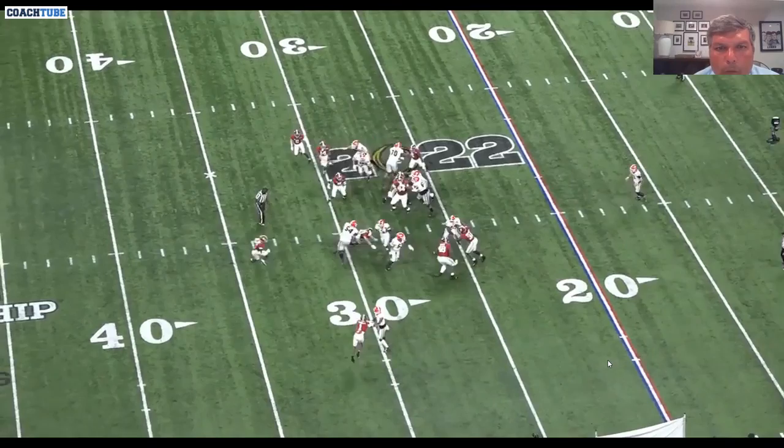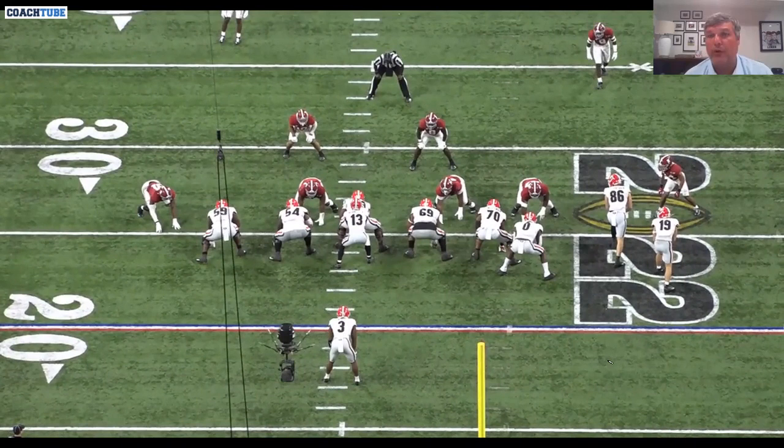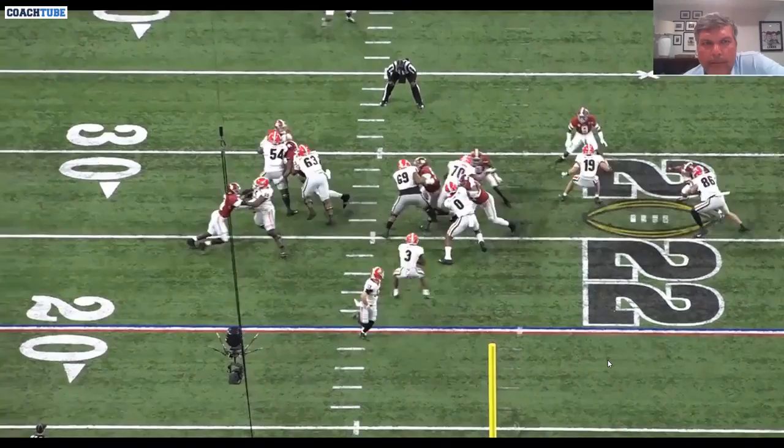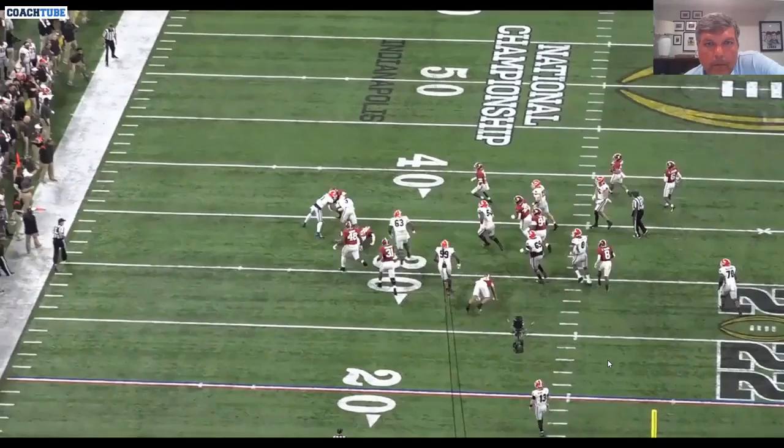Duo play again — we're in the bunch. Usually we package this with either truck, toss play, or outside zone away based on how far they were going to plus their linebackers to our bunch. If they tried to balance up their backers, we'd run the duo play. If they really plussed them hard, we'd put one outside zone and Mike it back. Get another good job there by the center, trying to finish at 54.